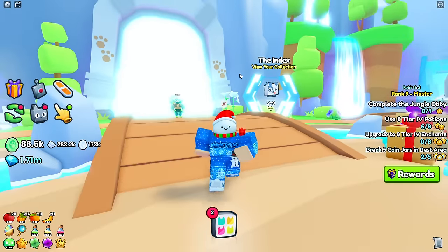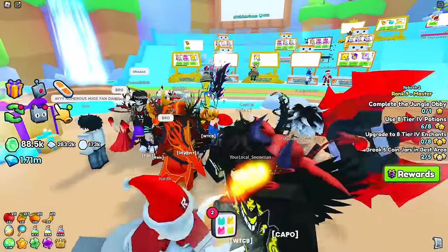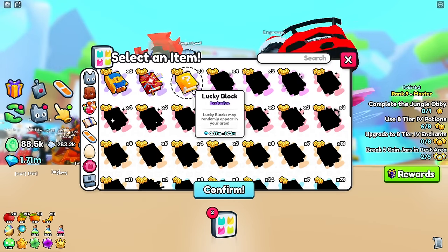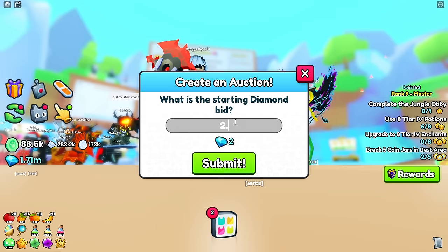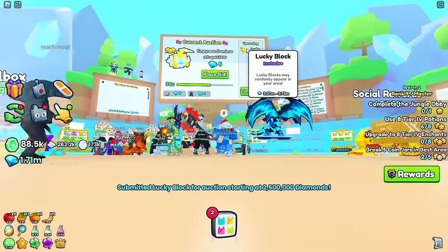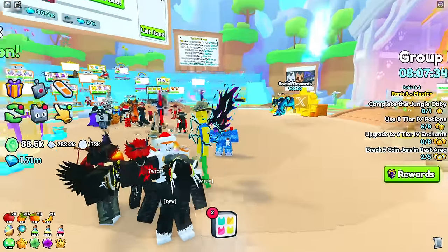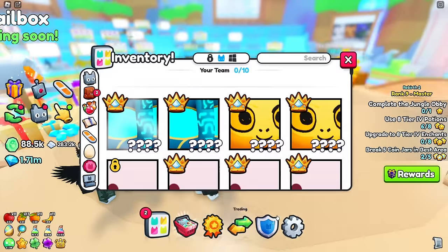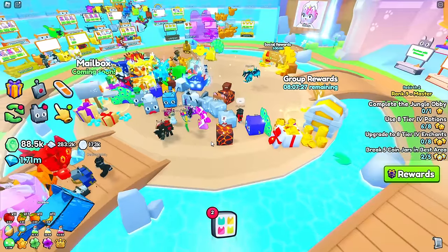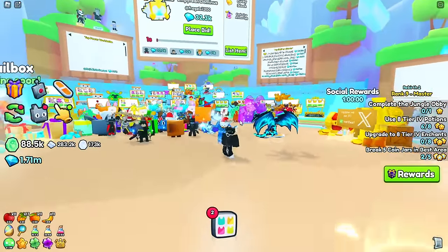Somehow I just joined Preston's server — I literally just clicked a random server and he's here, though he seems AFK. I'm going to auction my lucky block here. It's going for 3 million in RAP so I'll list it for 2.5 million. Looking at Preston's pets — he actually has absolutely nothing equipped. I didn't know Preston was bad at his own game.